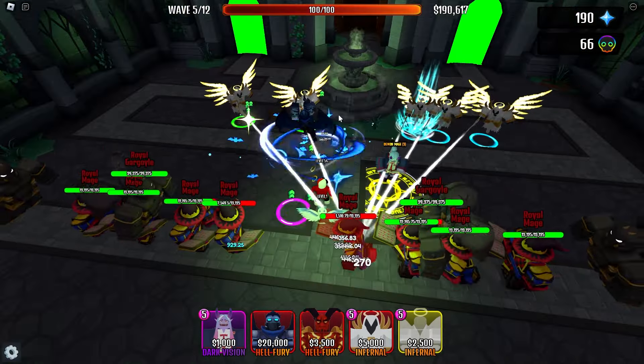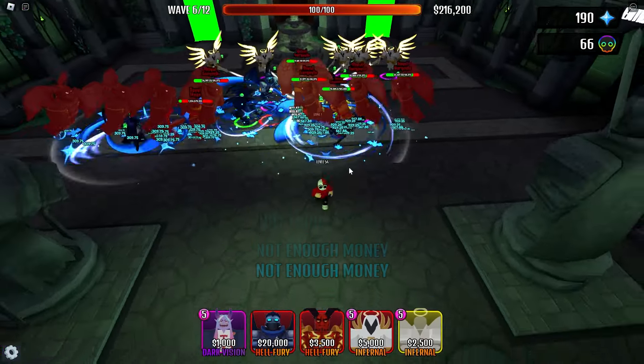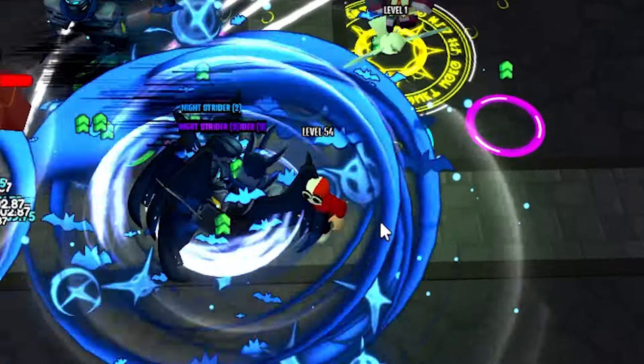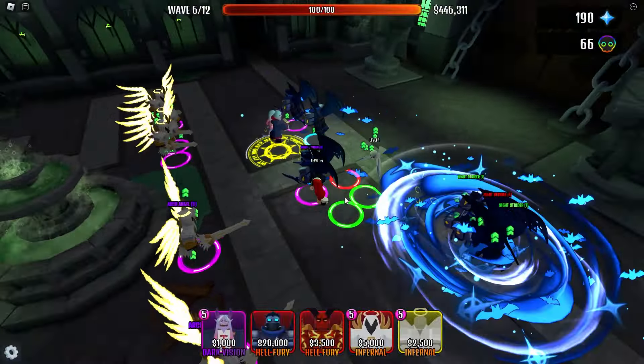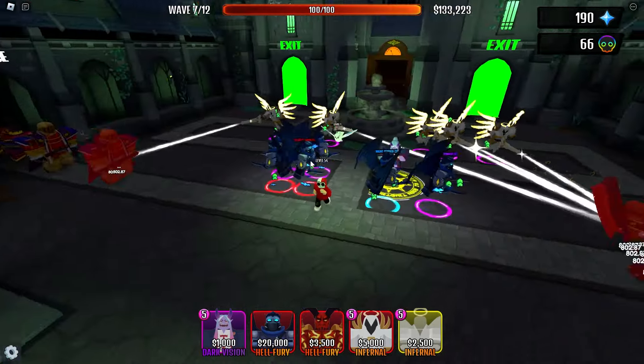Imagine having a few of these down. Let's place a few — you can place up to six, which is really good. Look at this — it's just spinning Batman Central. Spinning Night Striders. What if I deleted all the other units? Do you think these could just solo it? Should I do that? I mean, it's probably pointless — we can try it in a later round.